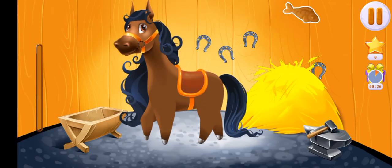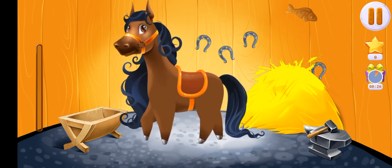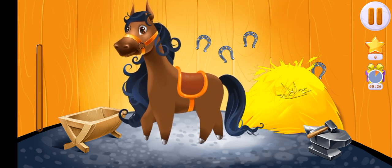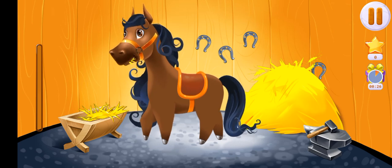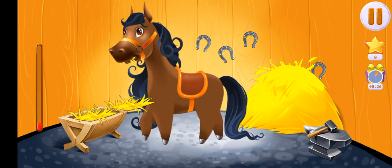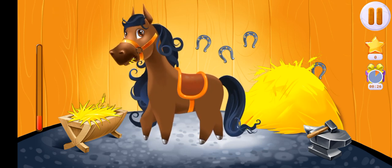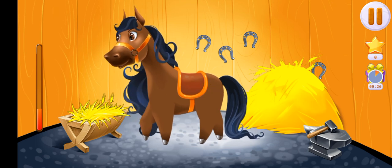This is Rosie the horse. Let's feed her. Drag hay from the sheath into the feeder. You've found food for Molly. Tap on it to pick it up. Hooray!